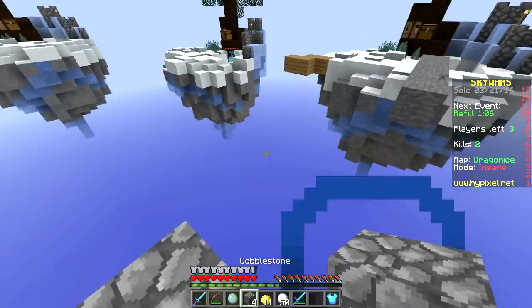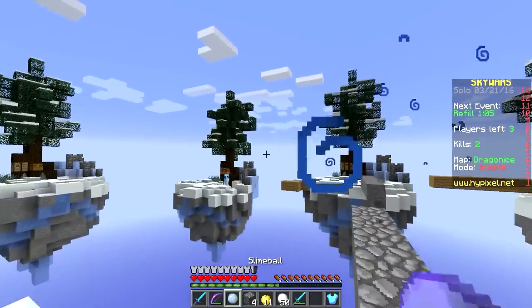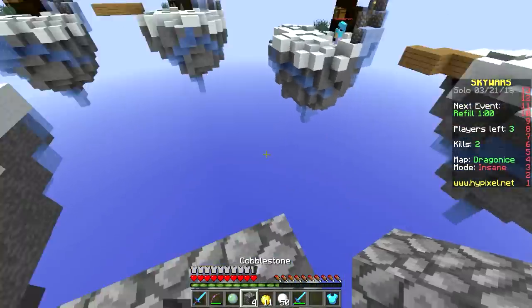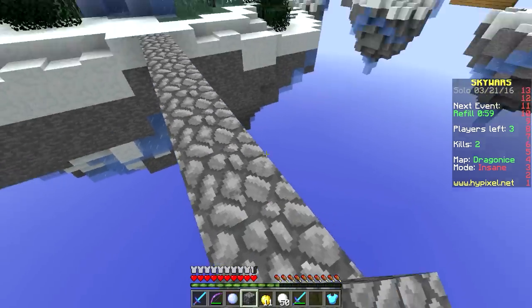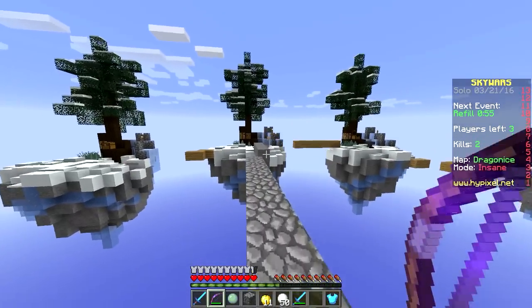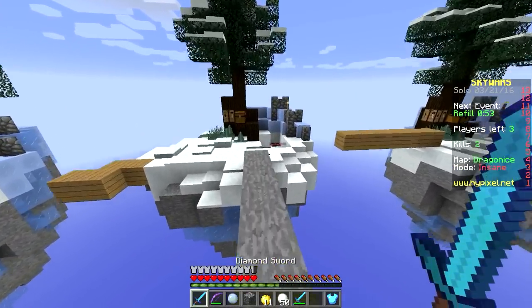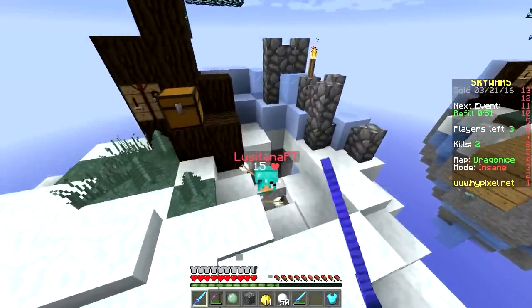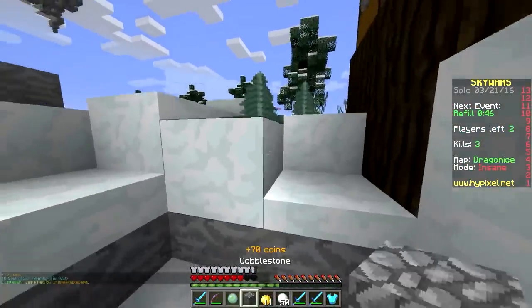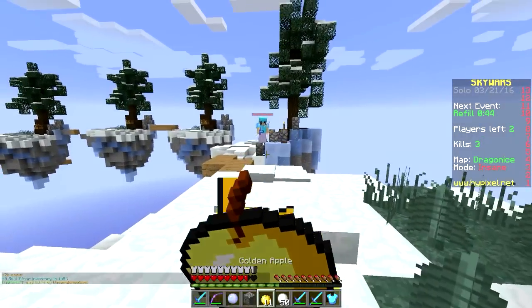Before this video starts, I want to explain how this video is going to work. We're going to date back to some of the first releases — the 1.0.0 release, which is the very first official release of Minecraft — and we're going to take a look at changes starting from there all the way in order to the most recent update, which is Minecraft 1.9.